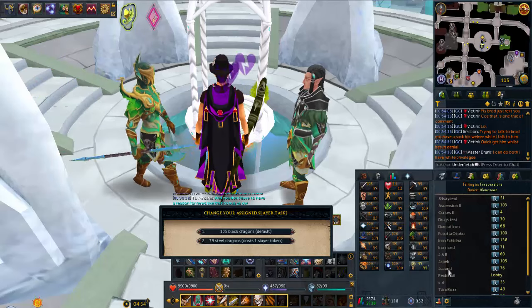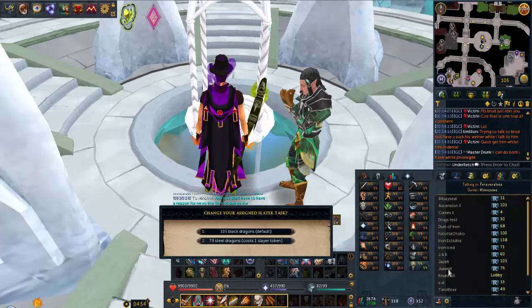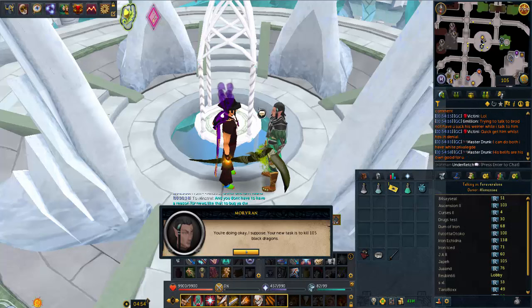Just finished my slayer task and now I have black dragons to do next. Obviously I will be doing either Queen Black Dragon or King Black Dragon, and I haven't actually decided yet which one I want to do next - like towards the goal of completing all drops. I may do half and half, a little bit of each.